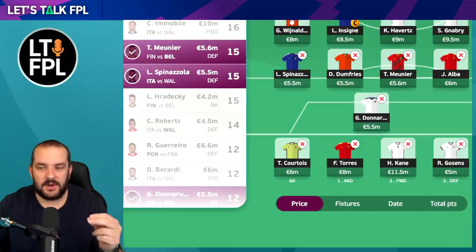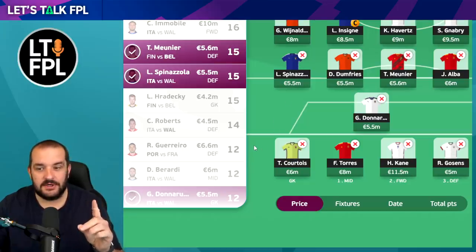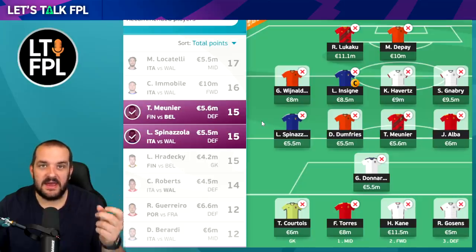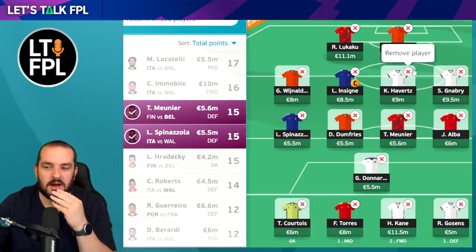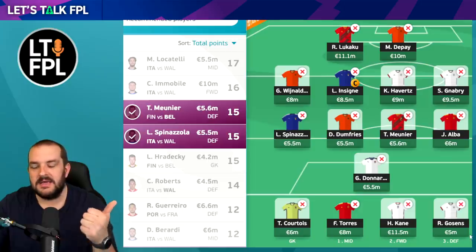Belgium and Netherlands have probably the easiest fixtures. For the limitless draft I've got three from both sides: De Bruyne, Wijnaldum, and Dumfries from Netherlands, then Meunier, Lukaku, and Courtois from Belgium. Eden Hazard is a player I've talked about but he's just not fit. If he gets good minutes in the second game, I'd hope he starts in the last. The problem is I'm not sure he's getting 90 minutes regardless. Germany must-have three players - they've got to beat Hungary, even if they win against Portugal they're only on three points.